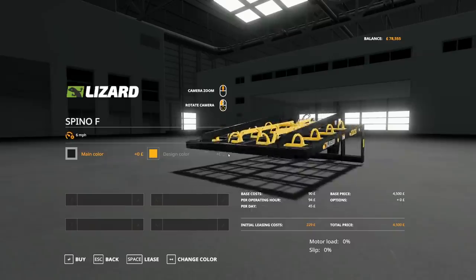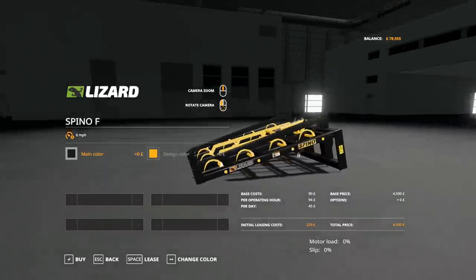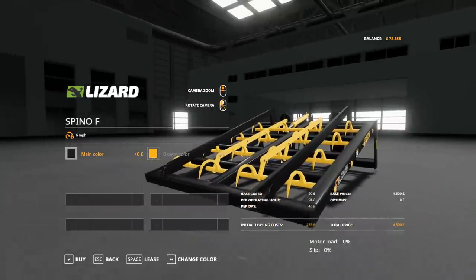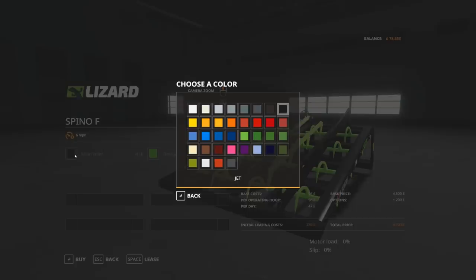It's this one just here - the Spino. You can customise the colour of the frame and of the tines there, the grabs - the teeth, the hooks, I don't know what they're called. But yes, you can customise that fully, so it's a nice idea.